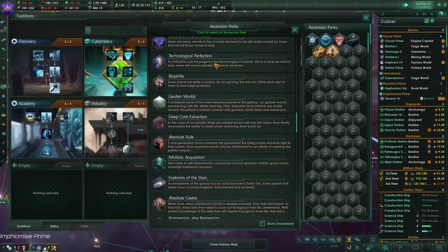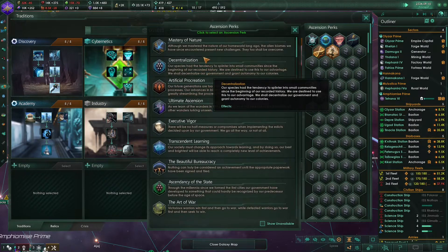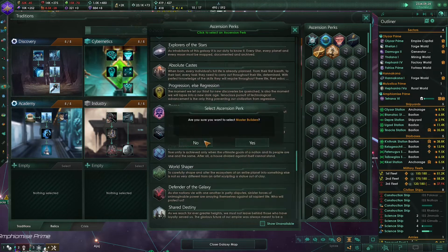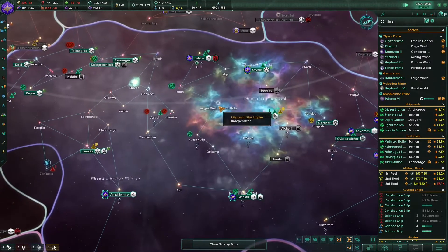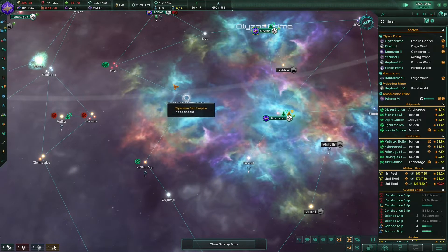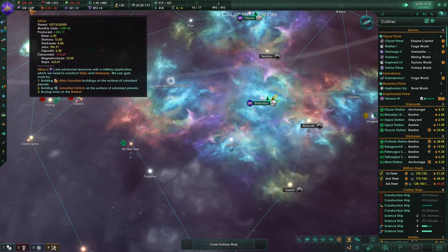Let's go back to the ascension perks and choose the master builder's ascension perk. By the way, the Penrose sphere has a slight alloy upkeep - it needs 25 alloys to function. But it's not that much and we can always increase our alloy production.